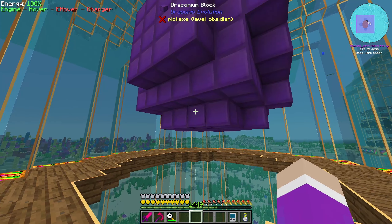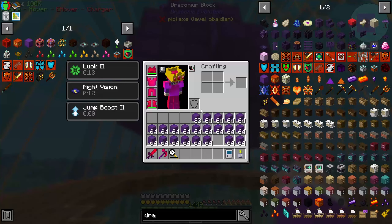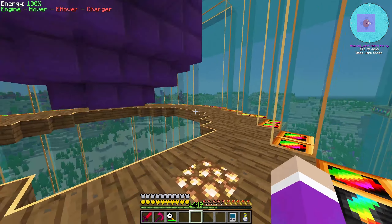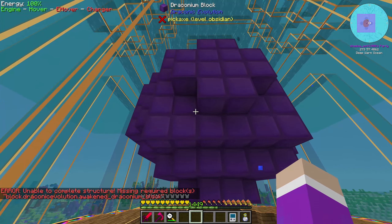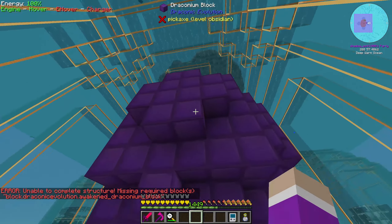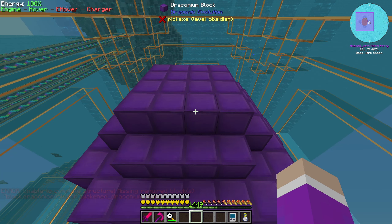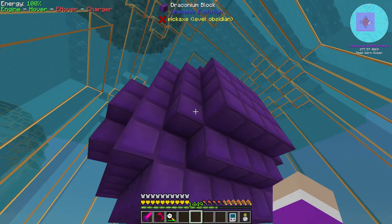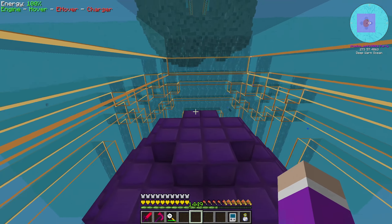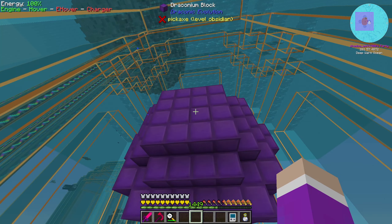Oh my god, this thing's gonna be insane. We've gone through about five or six stacks already. 'Missing required.' This is how big it'll be before the awakened draconium. Why does it feel like some corners are missing more? Like here it's like a plus pattern but here it's just a regular square.